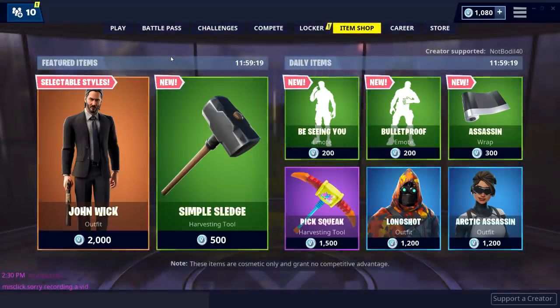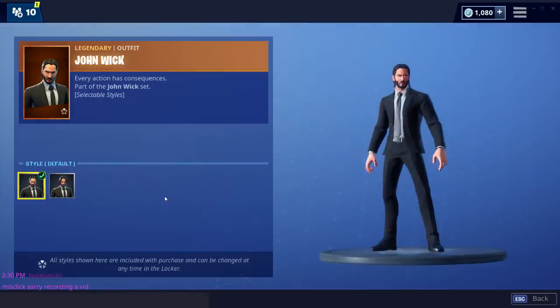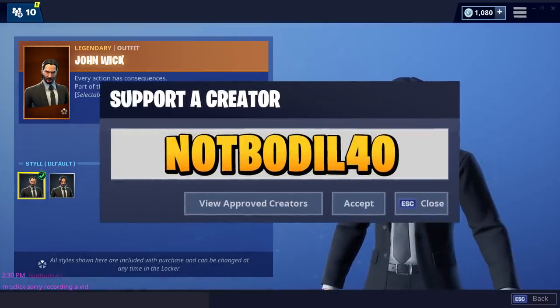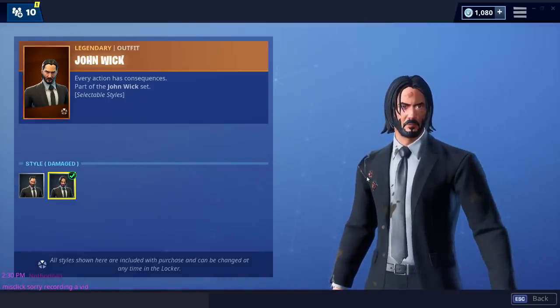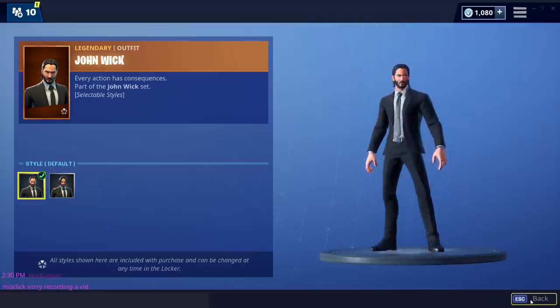But first off, new item shop. John Wick with selectable styles — with selectable styles. So this is default classic John Wick. Make sure to use code NOTBODY40 on the item shop guys if you're getting this. The first style and second style is just hurt John Wick with bullets because he's bulletproof. And yeah, that's the two styles for the John Wick skin.